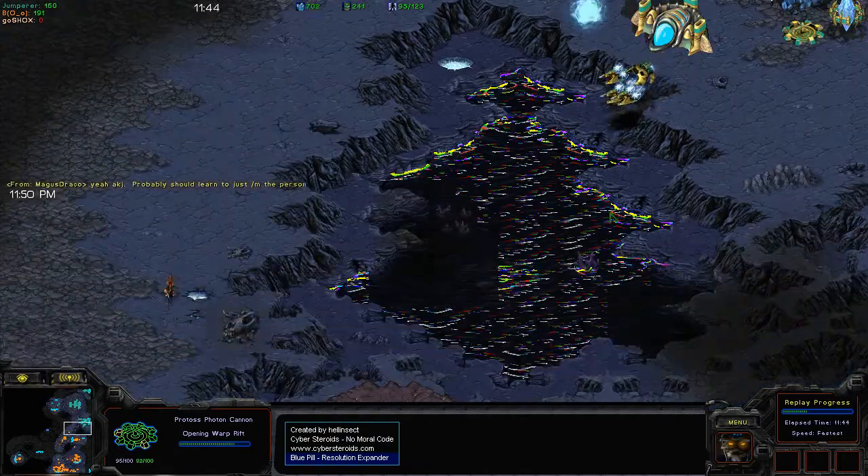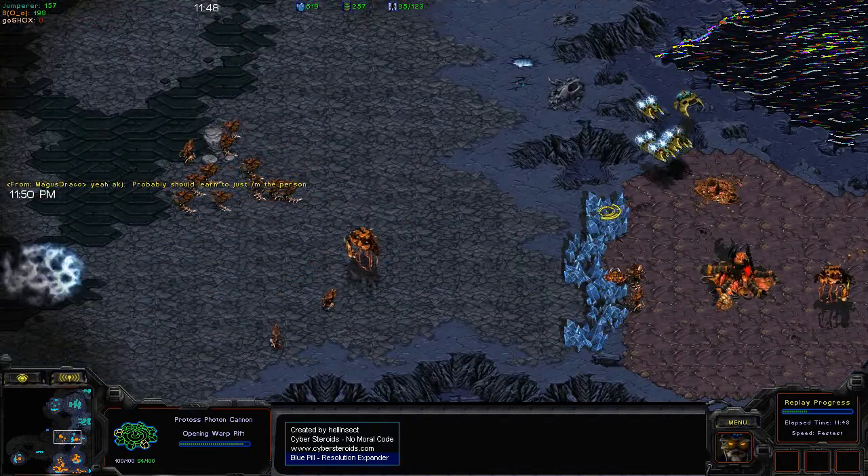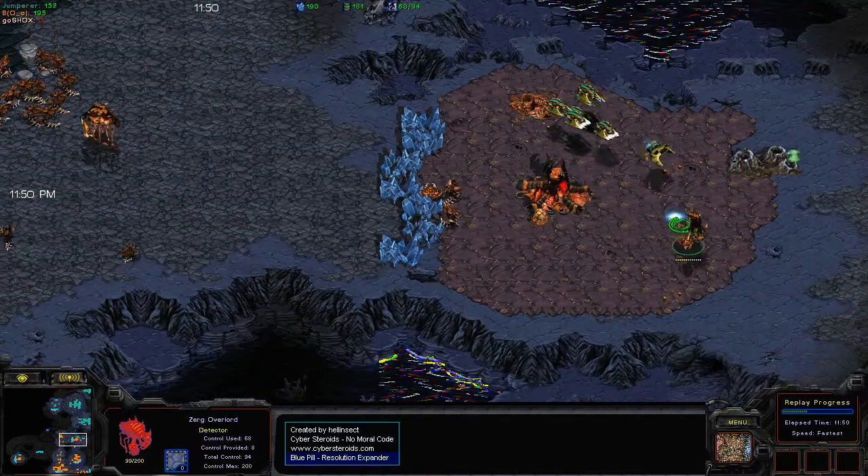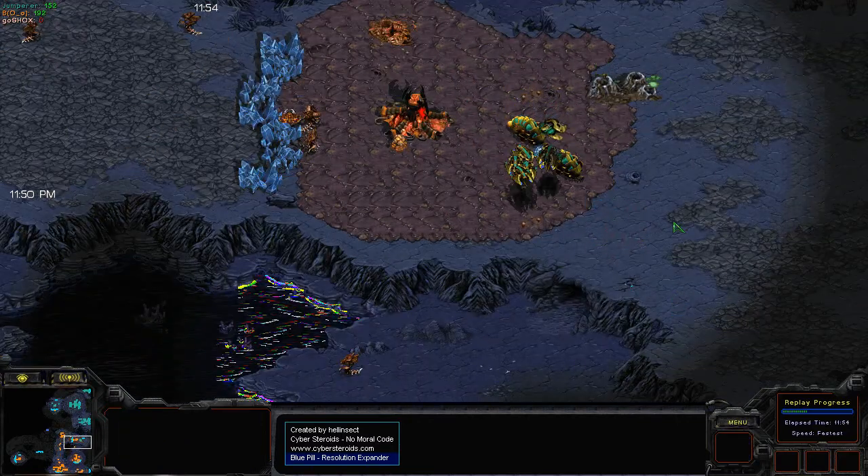One thing to note is that Protoss is actually getting Disruption Web, and on a map like this I think it would prove more than formidable, especially when Zerg is going straight Hydralisks.